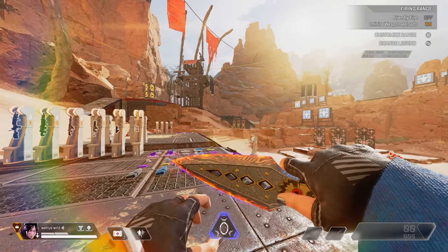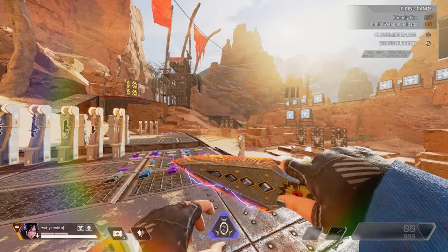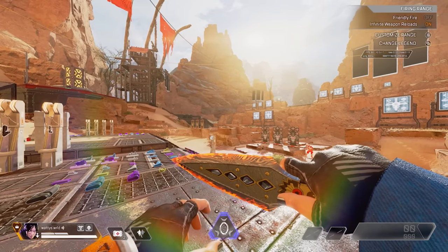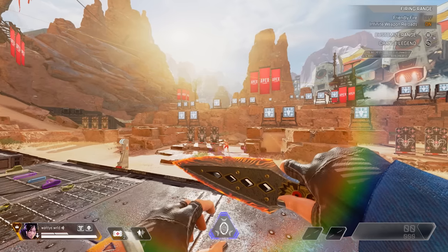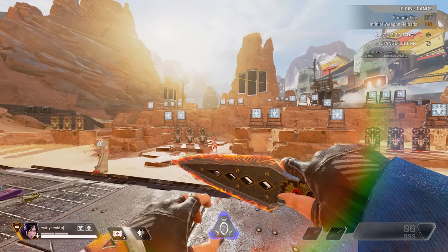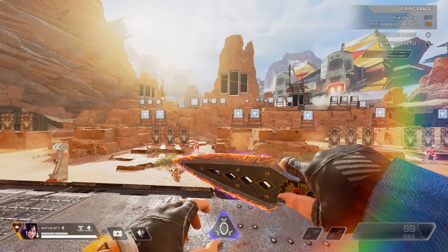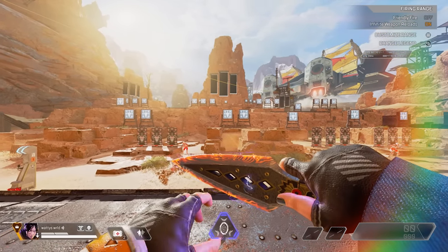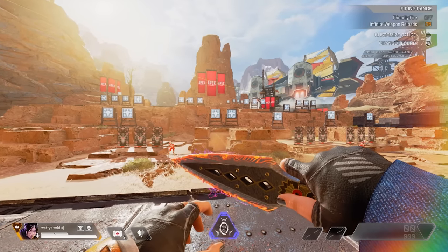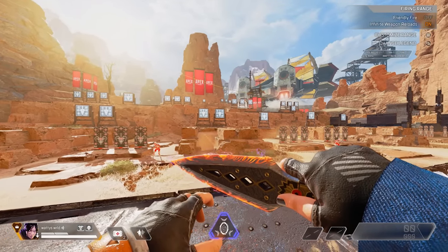I separated this into three separate parts: beginner movement, intermediate movement, and advanced movement. I'm going to put timestamps in the description so you can skip to certain ones. The controller I use is an Elite Series 2. I use all buttons on the back, hold for crouch, and auto sprint on. Those settings are very important for movement — certain movement is going to be harder without them, especially hold for crouch.